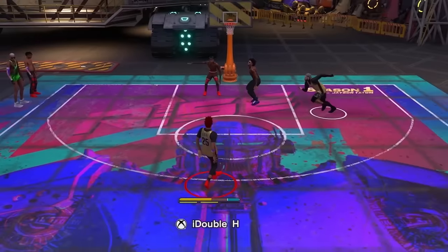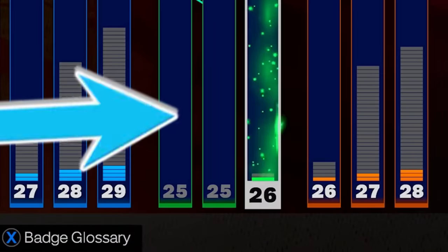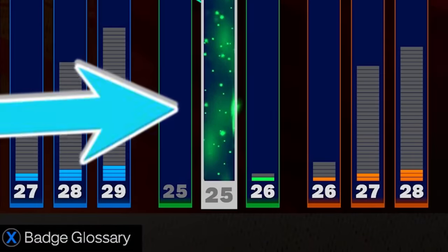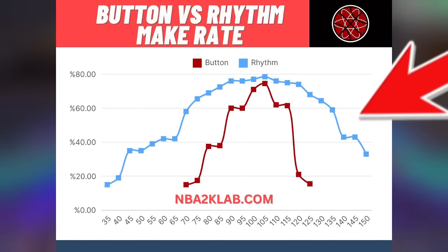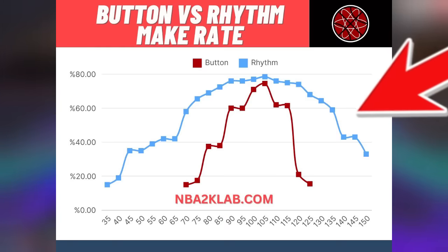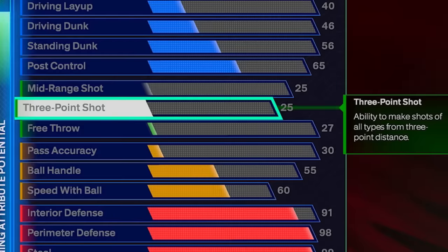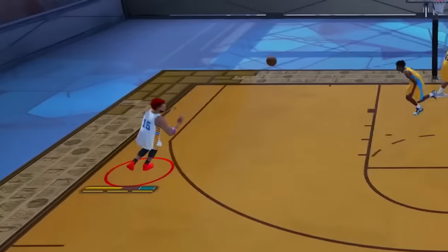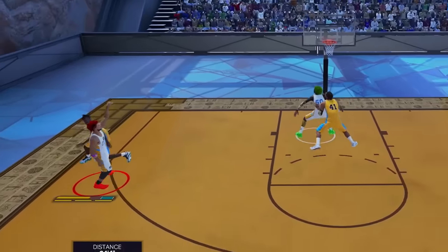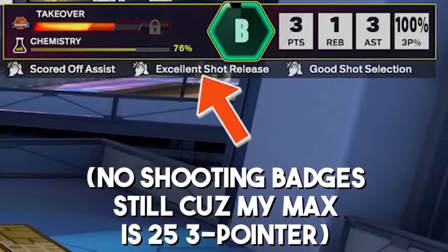I've been using rhythm shooting to my advantage on NBA 2K25, but what if I used it on a 25 three-point rating build? 2K Labs recently proved that if you use the right stick and rhythm shooting to shoot, you will have a 70% bigger green window than shooting with the button. So I decided to make a 25 three-point rating lockdown build and bring it to Basketball Gods.